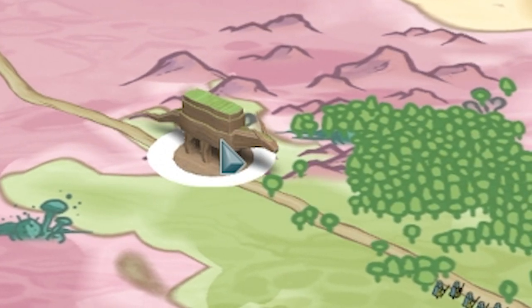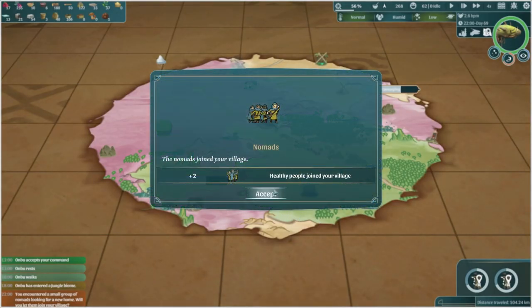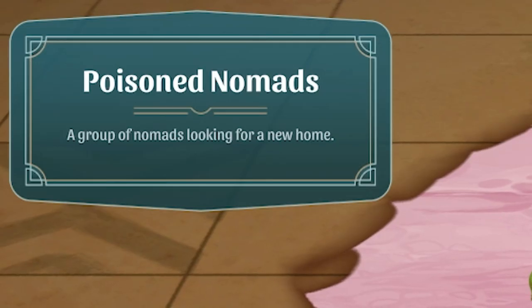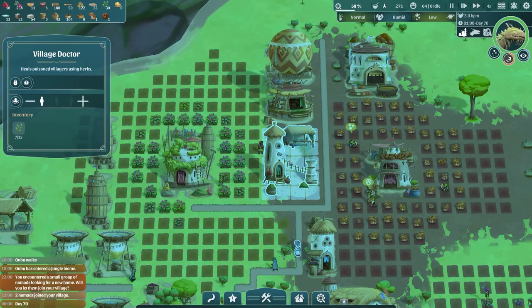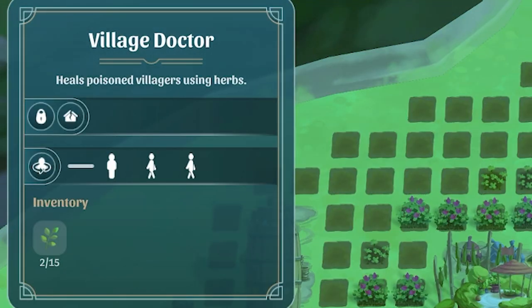Do I need to speed Onbu up? We got them - we've encountered nomads. Pick them up - we've got two healthy people, decent. Then we're going to bump into those two next; they're poisoned, so let's head to our village doctors. We've only got one - I might up that to three village doctors just to be safe.